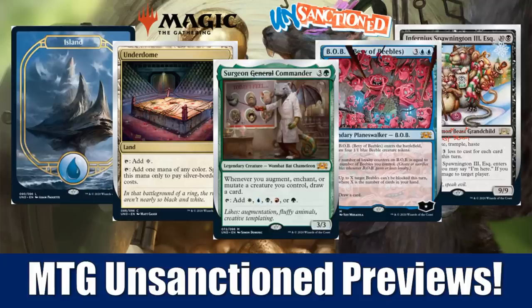Quickly before we get into it, just a fast reminder. If you go over to FlipSideGaming.com, you can use the HEROES promo code, save 10% on orders over $10. They do have Theros Beyond Death singles on the website — hopefully you can save a little bit of cash if you're looking to pick something up. And whenever you use that promo code, it does support the channel, which is always appreciated.